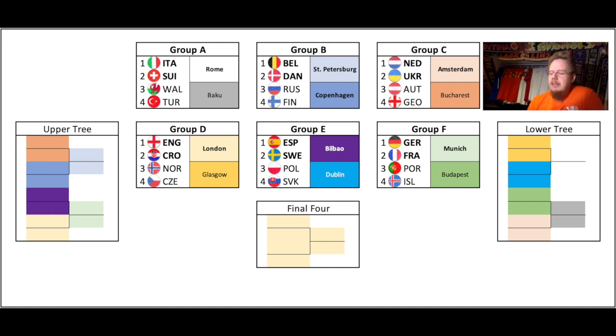I think group A — Italy first. And then those three are really hard to distinguish. I think Switzerland is the best team in there, and between Wales and Turkey I just chose Wales because they have two bigger stars — but I can just as easily see Turkey finishing second. Group B — I think Belgium is the strongest team. I think Denmark can beat Russia at home, although they are the nominal away team. So I think Belgium and Denmark, then Russia and Finland.